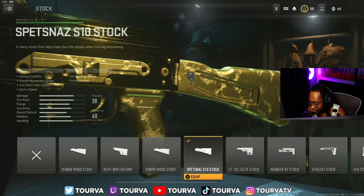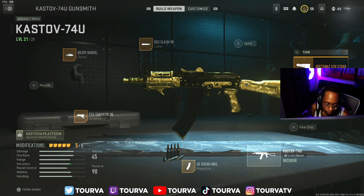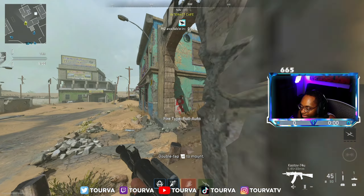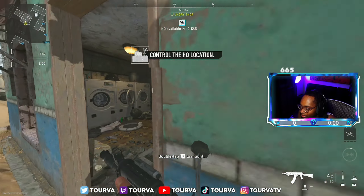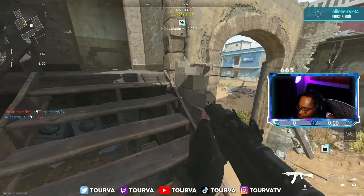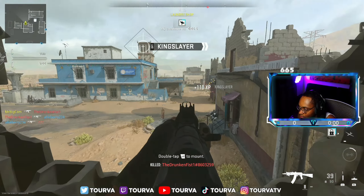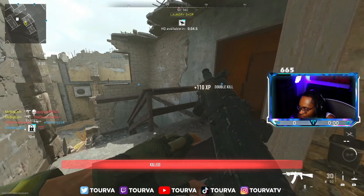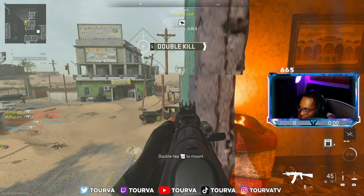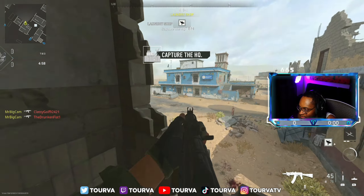You already know the vibes. Make sure y'all leave a like on the video, comment, subscribe — let me know what y'all think. Let's get right into it. The enemy team — I'm going to try to let them win by not calling in VTOLs. I think the VTOLs are why they can't get on the objective. I'm not going to call VTOL unless I really need it.